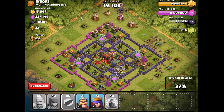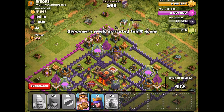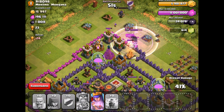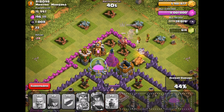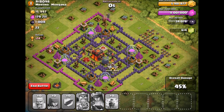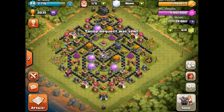Let's bring in the clan castle troops, then the Barbarian King to take out defenses up top. Activate the king, then bring in the Archer Queen — let's try her activation. Let her go down in health a bit... she's invisible for 3.6 seconds and dealing additional damage. We're not going to get 50% but that's okay — we got 3,275 dark elixir! That's more than enough to upgrade the Archer Queen to level 6.